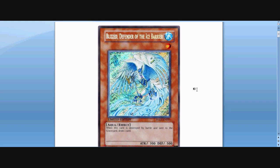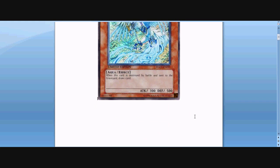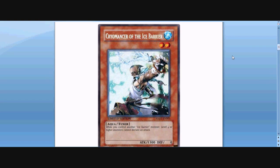Blizzed, Defender of the Ice Barrier — it's a pretty interesting card. A one-star, water, aqua type, and when this card's destroyed by battle and sent to the graveyard, you draw one card. I kind of like that card; I wonder if it could be splashed around in other decks. If it was Winged Beast type, I think it might be able to be used more. But being aqua it might actually help it more, so who knows on that.